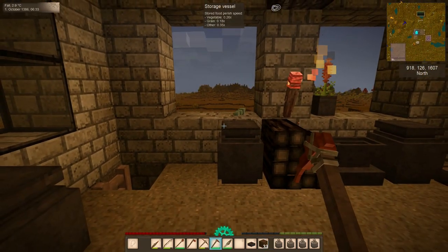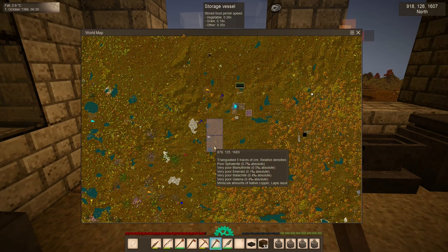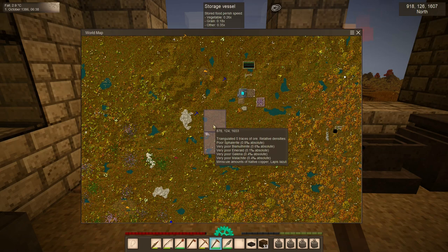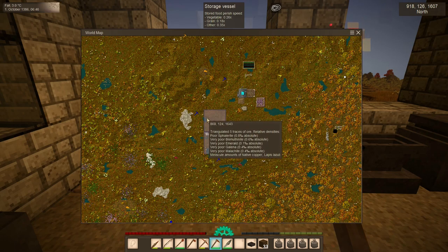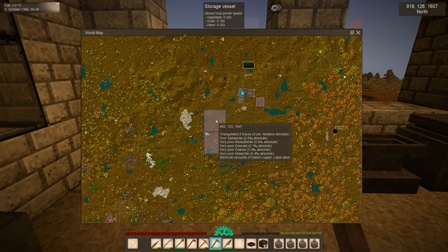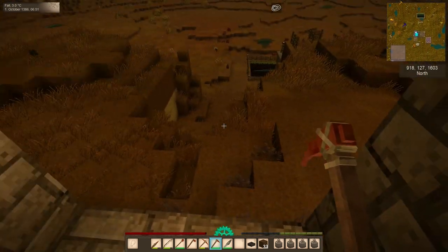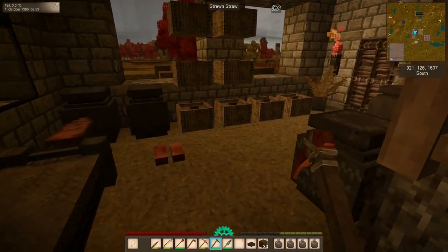So how do we use this to pinpoint exactly where to dig? Looking at these two chunks, the sphalerite goes from 0.7 to 0.8 absolute. That seems tiny, but it's actually not terrible — it means that of all the blocks that could possibly be in this vertical chunk, which is thousands and thousands, 0.8% of them should be sphalerite or zinc ore.